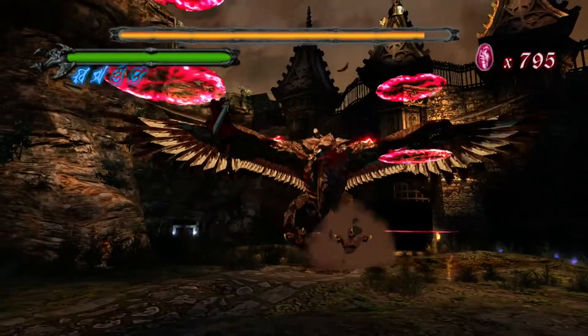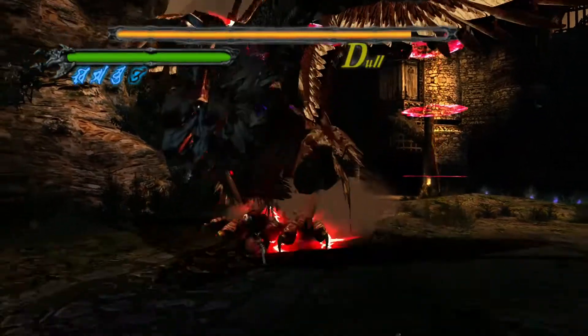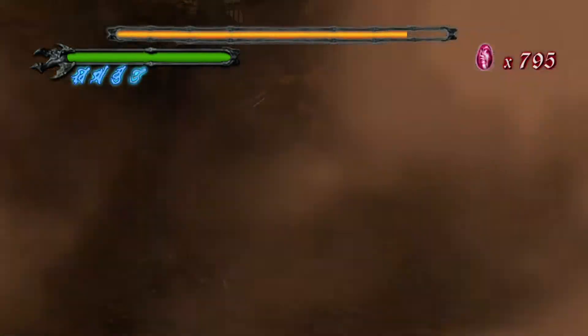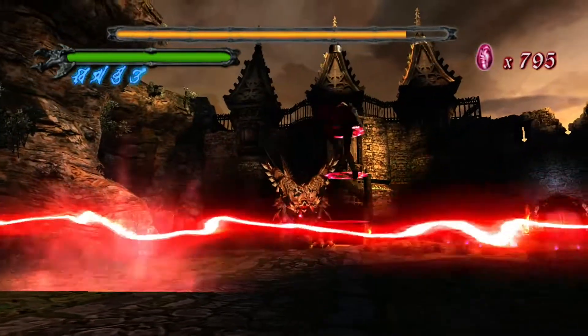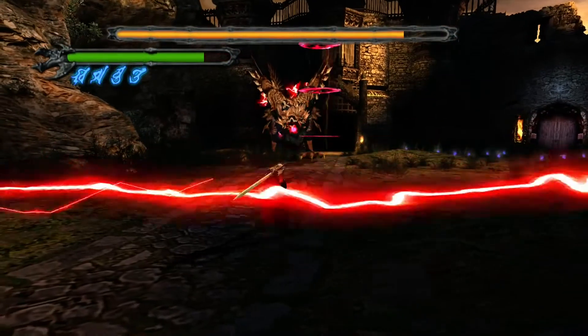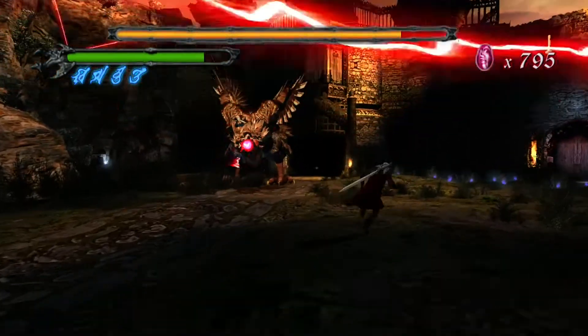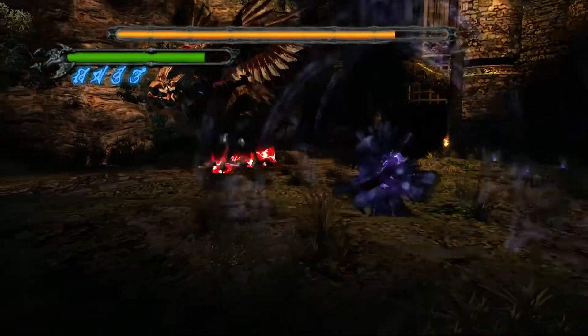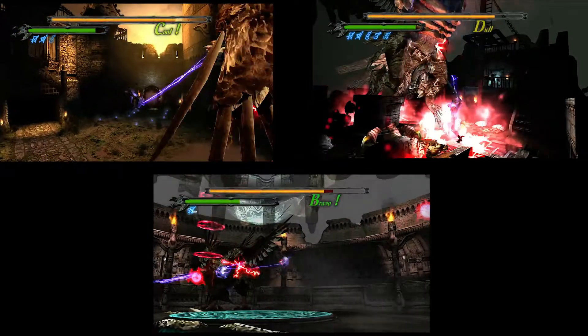Next is Griffin, and he is not that fun to fight. He stays away for most of the fight, so you mainly use your guns. You can't just hold the X button — you have to tap it for your guns to fire. So this boss will kill your thumbs. And you fight him three times.